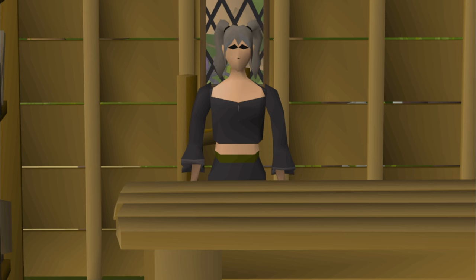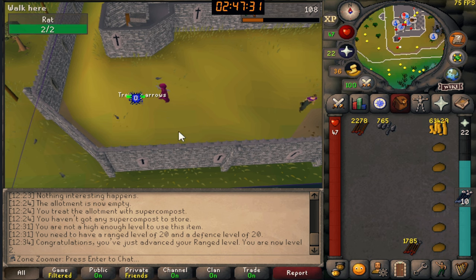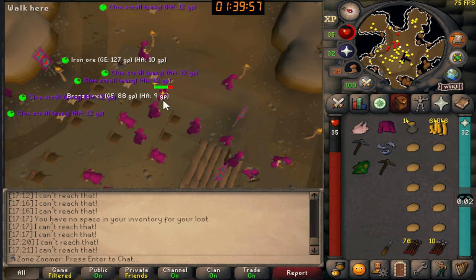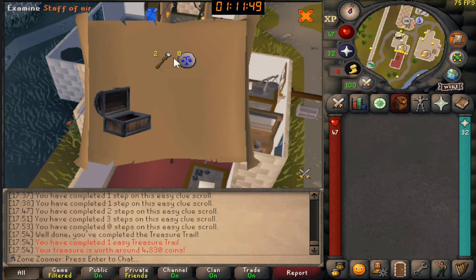Hey and welcome back to Zone Zoomer! Last episode we unlocked the Lumbridge Chunk, which also unlocked a new skill: Ranged. We got to level 49 Magic to be able to enchant Ruby Rings, and finally completed my first ever clue — which was an easy clue — and the loot was a great upgrade too.